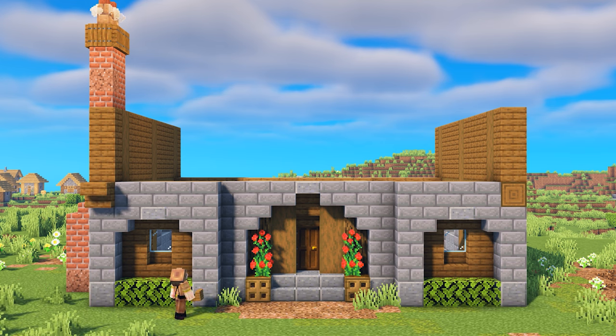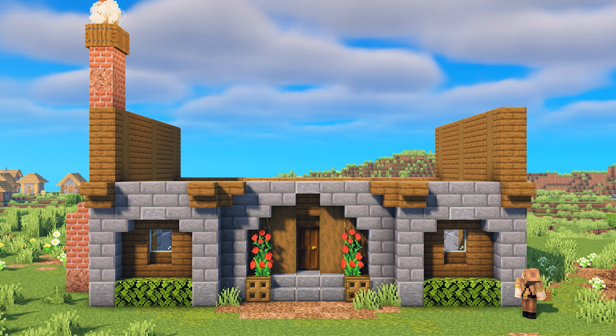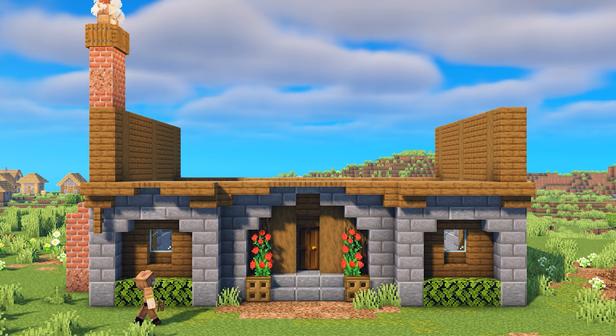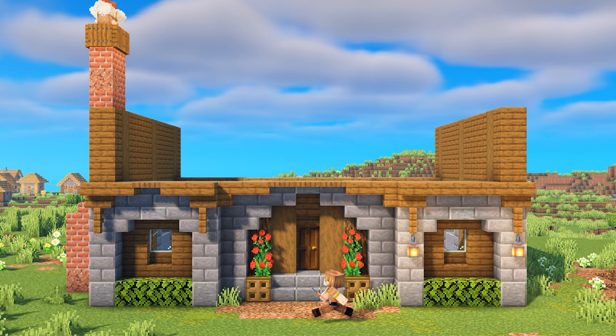Heading back to the front of the house, let's place upside-down spruce stairs in the following locations. Connect the two stairs on the right with spruce slabs. Add a slab on either side of the stairs in the middle and then connect them with spruce trapdoors. Add a slab next to the remaining two stairs with a trapdoor in the middle. Place a spruce fence underneath both of the stairs on the left and right side of the house, and underneath those, add a lantern.